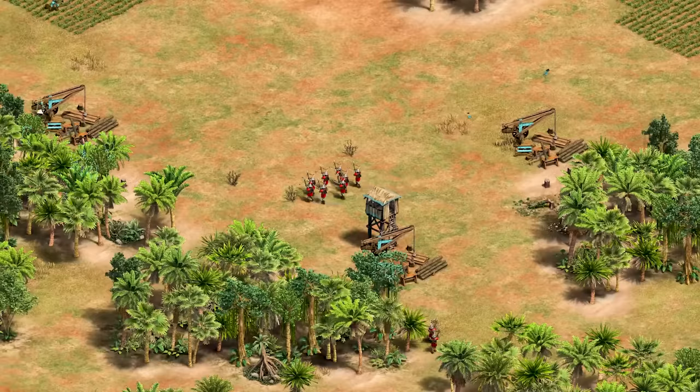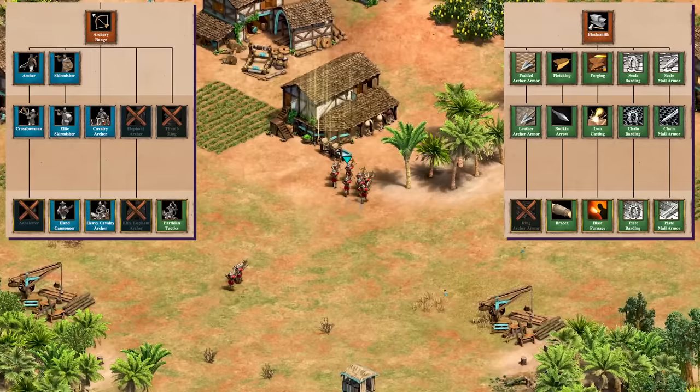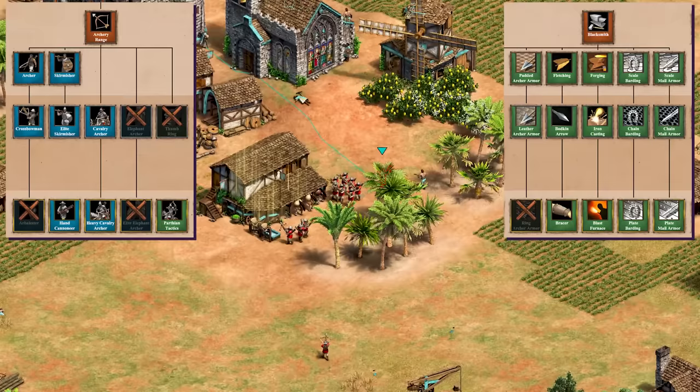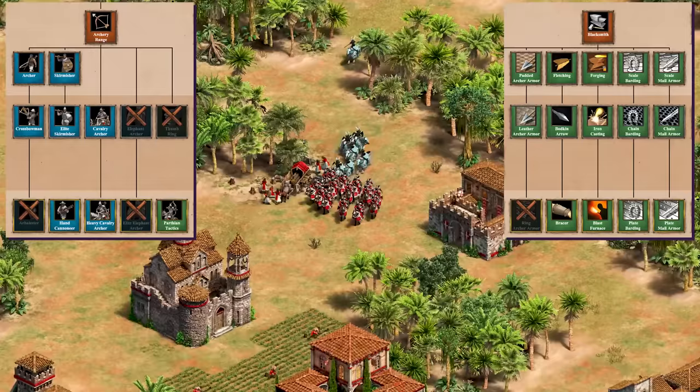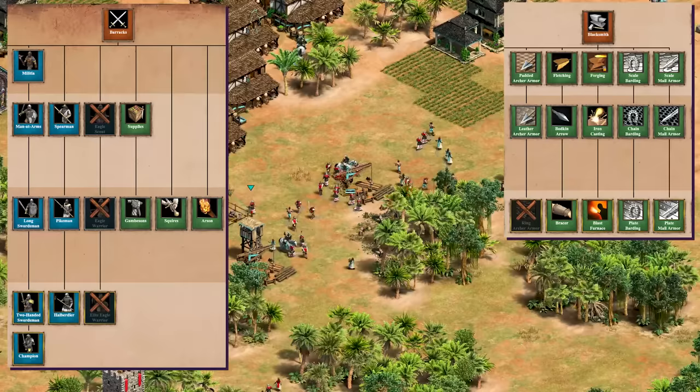As a cavalry civilization, the archer range is surprisingly alright. Crossbowmen are an option in the castle age, but no arbalest makes it a poorly scaling unit. You're only missing the last armor upgrade for ranged units, which makes your skirms not as tanky as you'd want them to be, but at least you do have bracer so they can be very useful. Hand cannoneers can also be very useful in the right circumstances, as can the heavy cavalry archers with parthian tactics, despite the lack of thumbring. The barracks gives the Georgians very solid options — you have full infantry upgrades in the blacksmith and access to all upgrades and all units in the barracks except for eagle warriors.